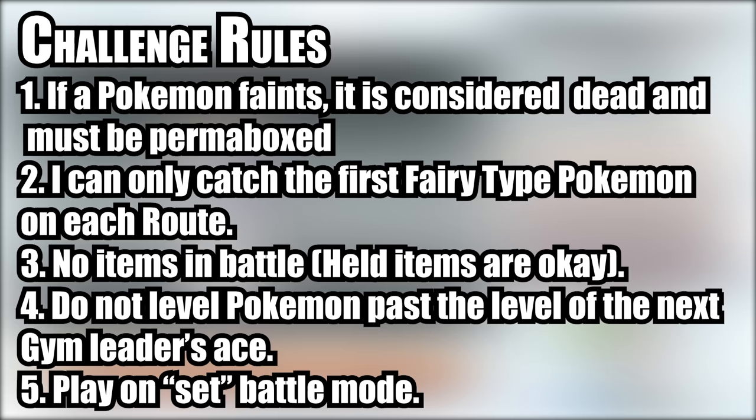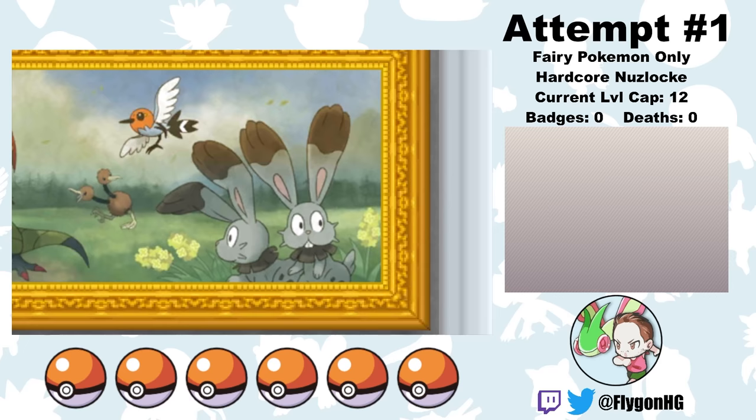To see what I define as Hardcore Nuzlocke rules, check out the description below. But in short: no items in battle, no overleveling past the Gym Leader's Ace, and we're playing on set mode.